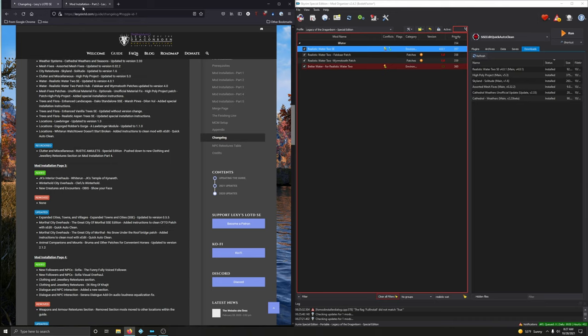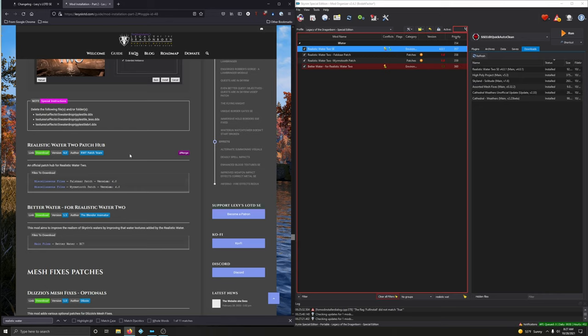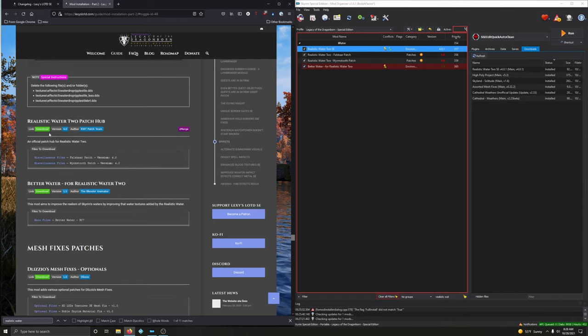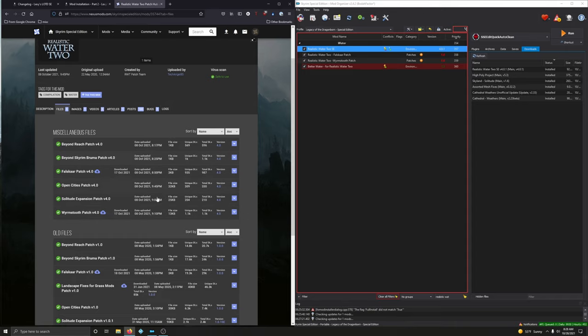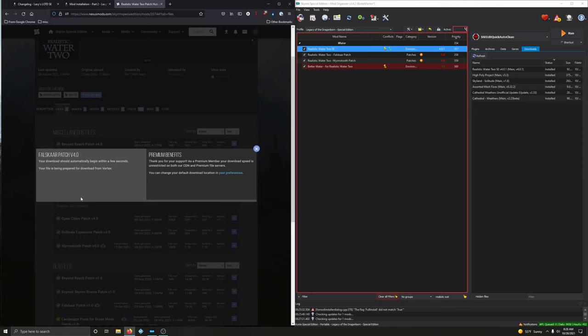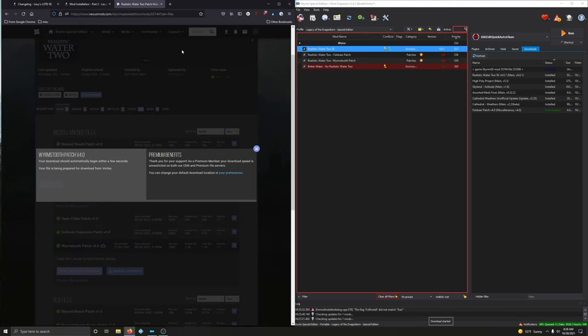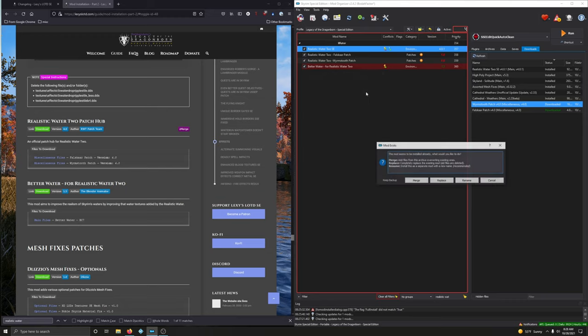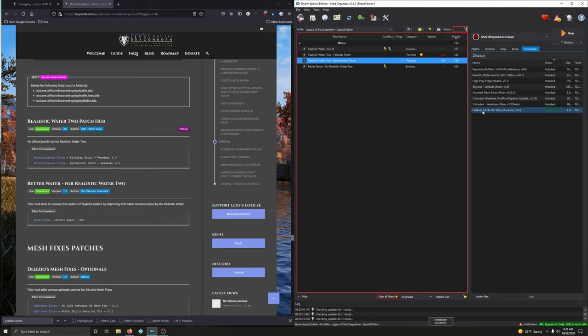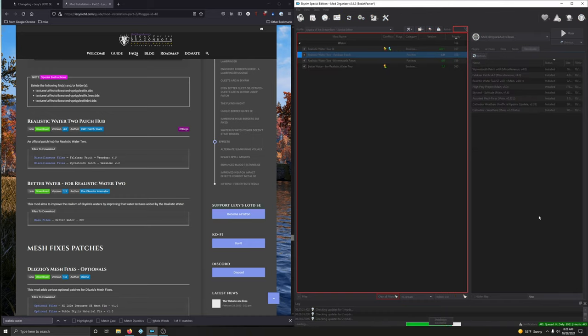Now we need to update the Realistic Water 2 patch hub — version 1 versus version 4. Download the False Scar and Worm's Tooth patches — version 4.0 for False Scar and Worm's Tooth. Install them: Worm's Tooth patch names match, replace. For the False Scar patch, the name isn't correct by default — drop down, select 'Realistic Water 2 False Scar Patch', replace. Those are now sorted.